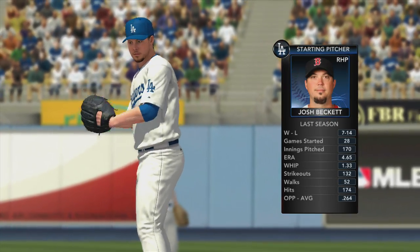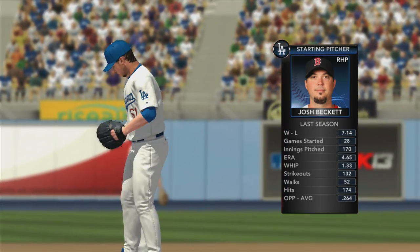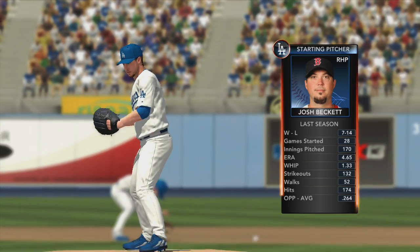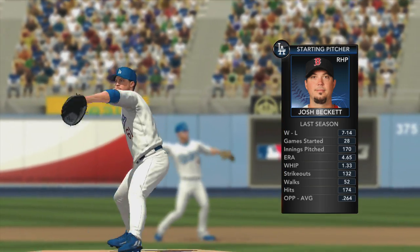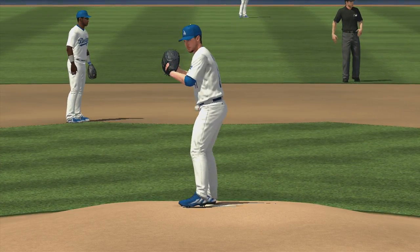We're going to see Josh Beckett start. So Steve, how's he going to handle these San Francisco bats today? I think the key for Josh Beckett is he has to use both his four-seam and his two-seam fastball. If he gets locked in on one, it makes it that much easier on the hitters.